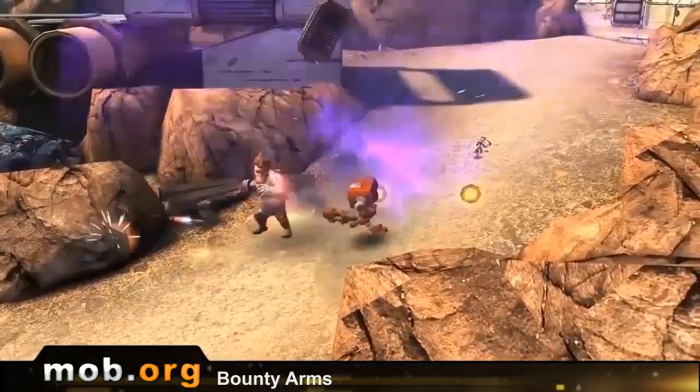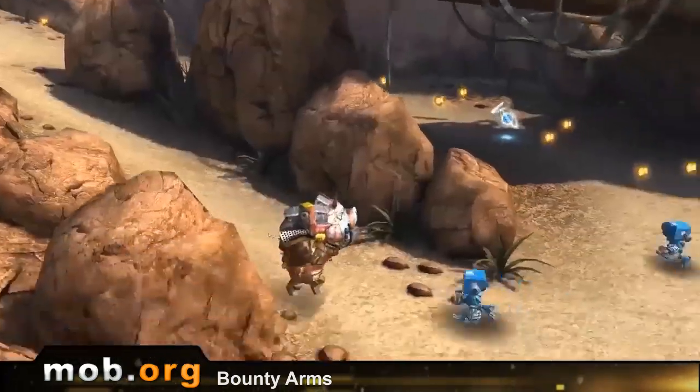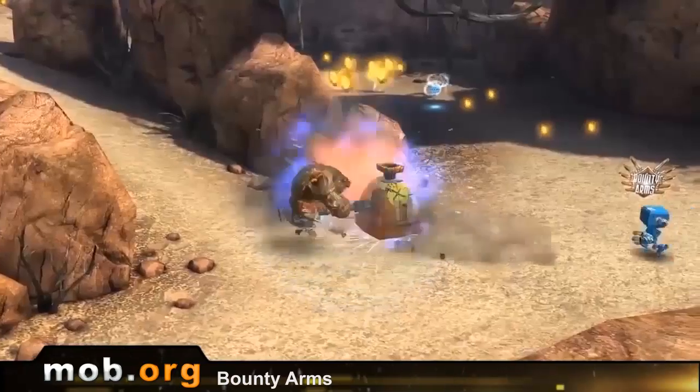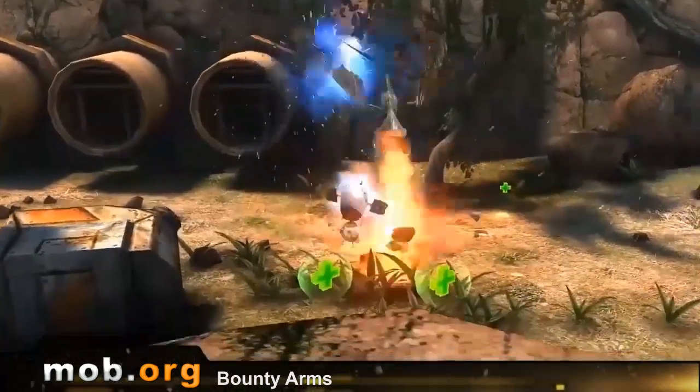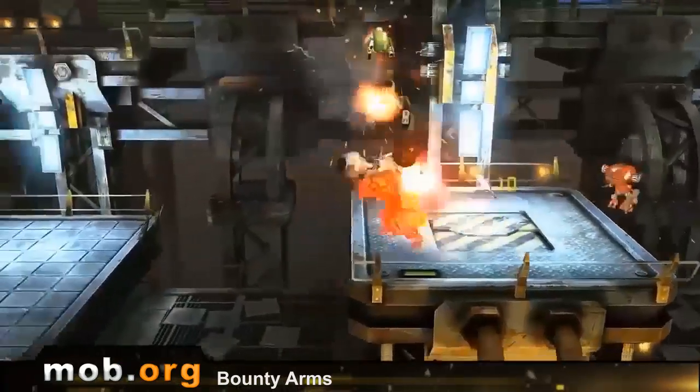By the way, you can buy assistance for your character. Each of them has three slots available for all sorts of animals, which you will meet in the course of the game. You can buy them for rubies, and the rubies themselves are relatively rare in the game.